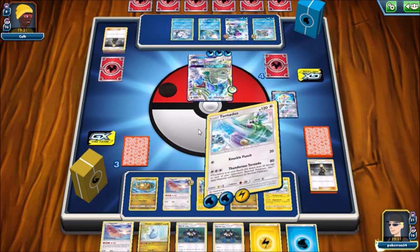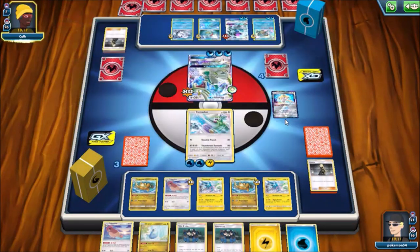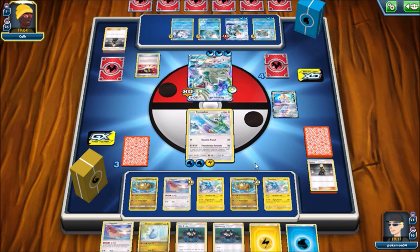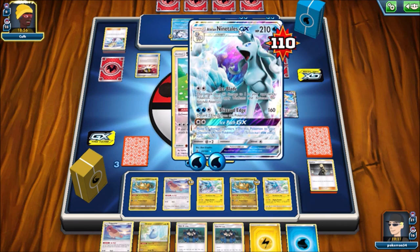I'm going to do 80 and then 20 to everything, just to soften up some stuff. If he sends up Alolan Ninetales and uses the GX attack, it's not too big of a deal - I will still be able to hit it and he would use his GX attack for the turn, so I'll survive it. I'm trying to make sure that my damage output with this is a little smart. I remember that Snorlax is actually pretty good but I can't remember what it does off the top of my head.